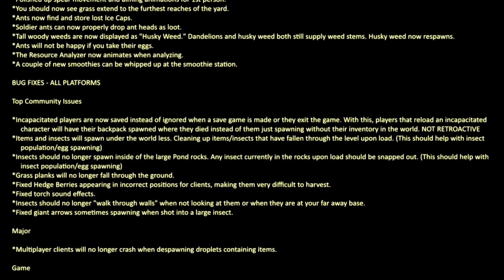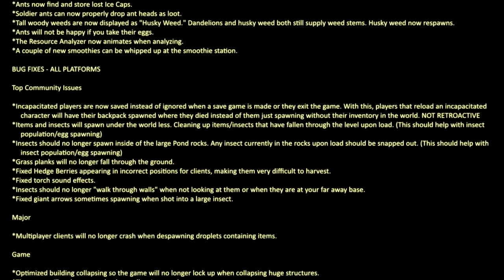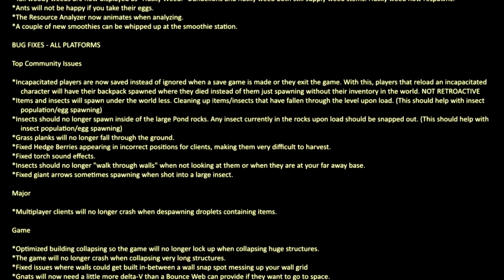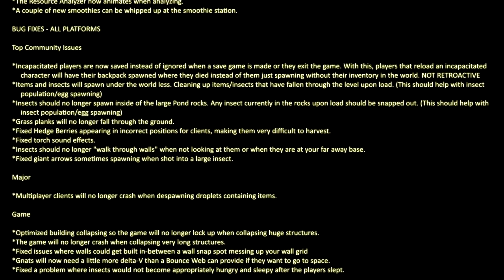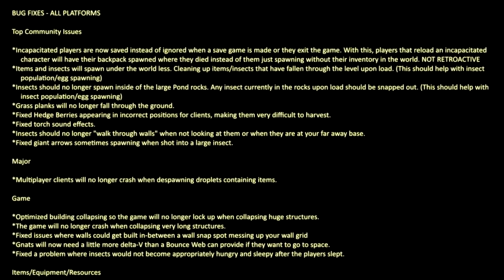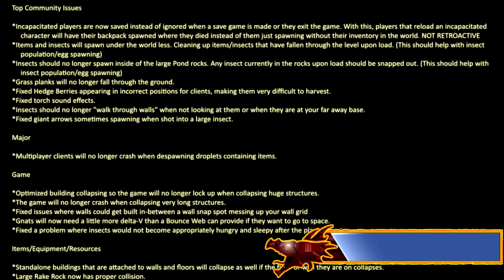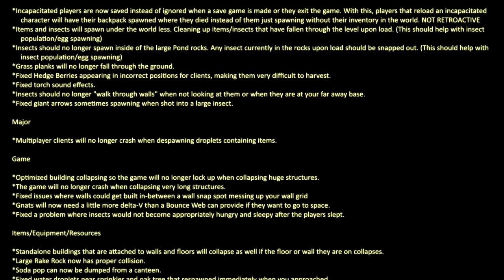Bug fixes for all platforms — top community issues: incapacitated players are now saved instead of ignored when a save game is made or they exit the game. Players that reload an incapacitated character will have their backpack spawned where they died instead of spawning without their inventory. It is not retroactive. Items and insects will spawn under the world less, cleaning up items and insects that have fallen through the level upon load. Insects should no longer spawn inside of large pond rocks, and any insect currently in the rocks upon load should be snapped out.